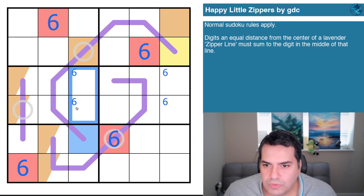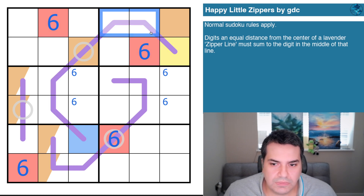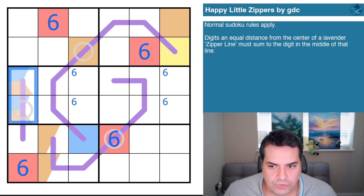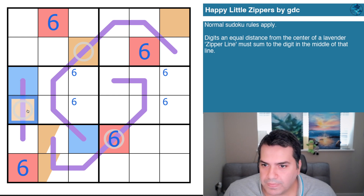Where does blue go in box four? It's clearly not in these two cells. One option is it's here, but that would imply another yellow in here — I don't think this cell can be the same as either of those. It has to be unique. Therefore blue joins its orange counterpart in the same box, and we know which is which: blue plus something equals orange, so blue is the smaller of the two digits.